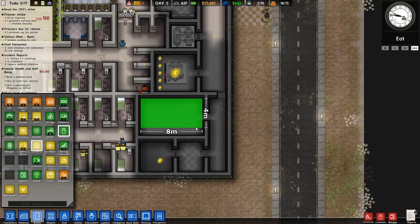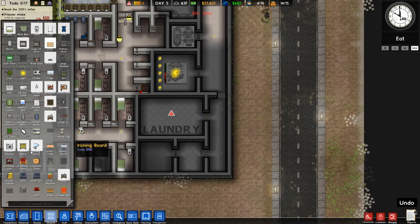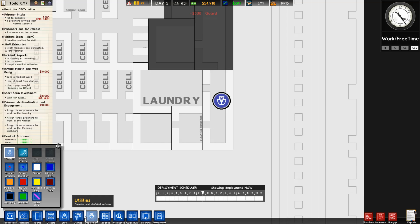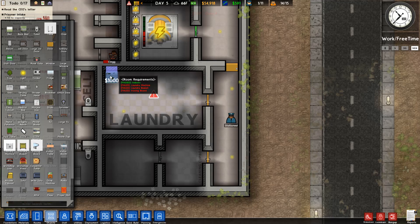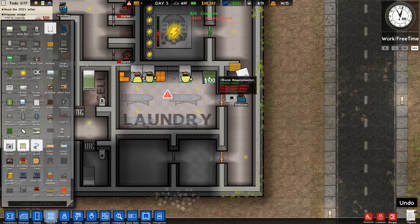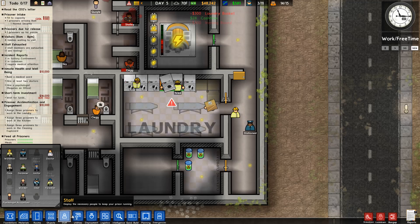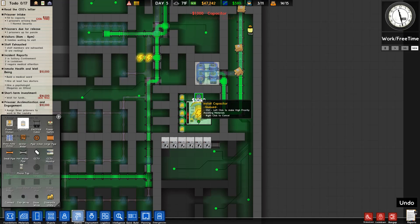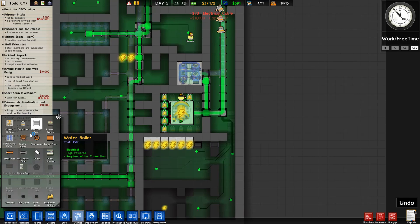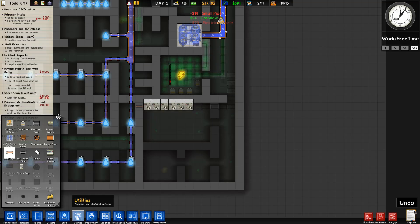Okay so our laundry is done, I believe. We need a guard here, gonna put one right there. And we need laundry machines — these things are needed because everyone's complaining about having their clothes straight. The game makes you do it regardless. Some of these prisoners are broke and probably don't care about ironing, but the game still requires it.